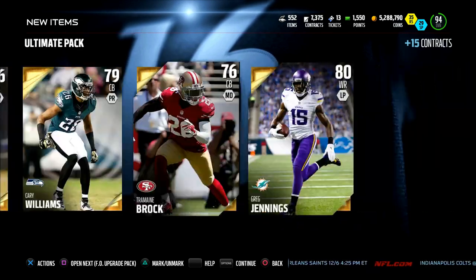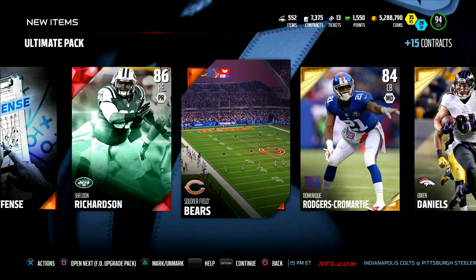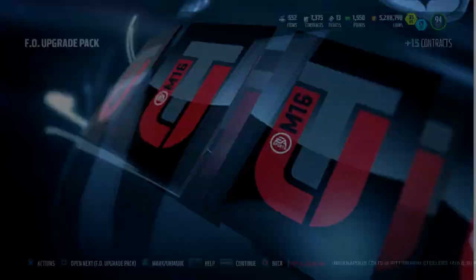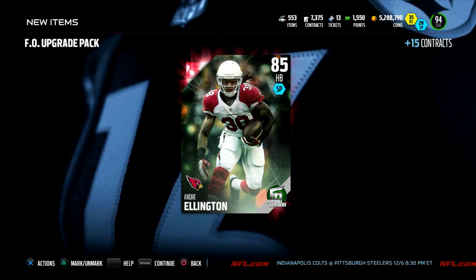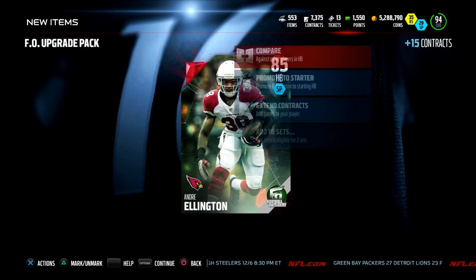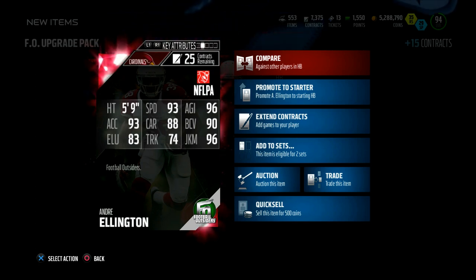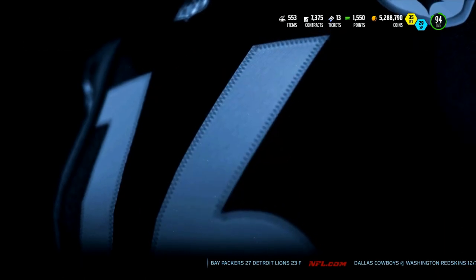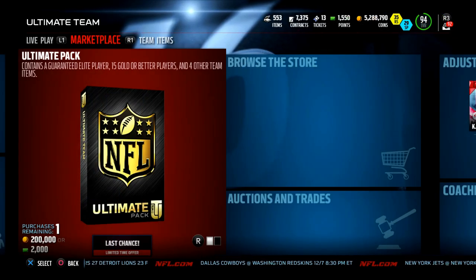Lastly, the football outsider upgrade pack — pulling Ansah in this pack would be crazy. Let's see what we get... it's just Andre Ellington. That's a booty card I didn't want — pretty random and I can't use or give it away. Ellington does have nice stats though: 93 speed, 96 juke, 88 carry, 90 ball carrier vision, and 83 elusiveness. Would have been crazy but I knew the odds were super low. Alright guys, hope you enjoyed it — see you later, peace!